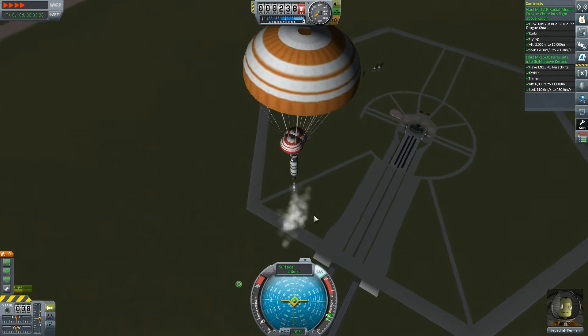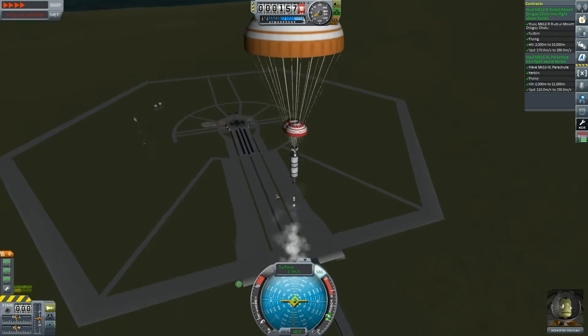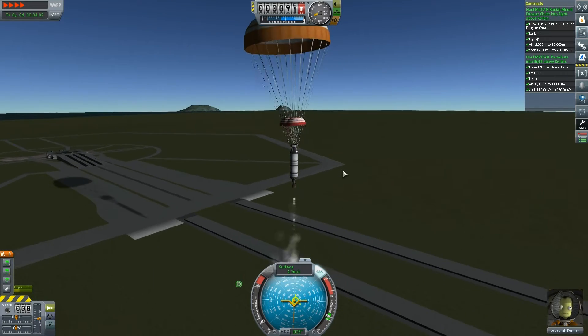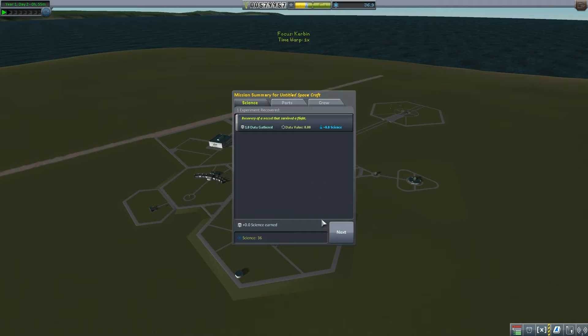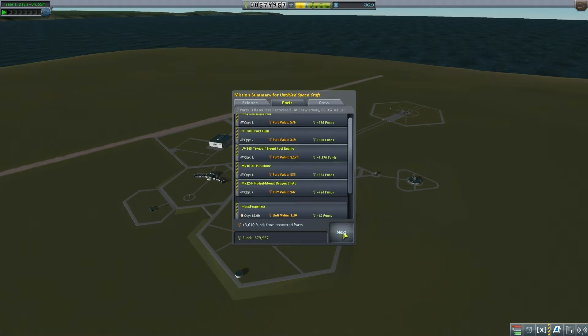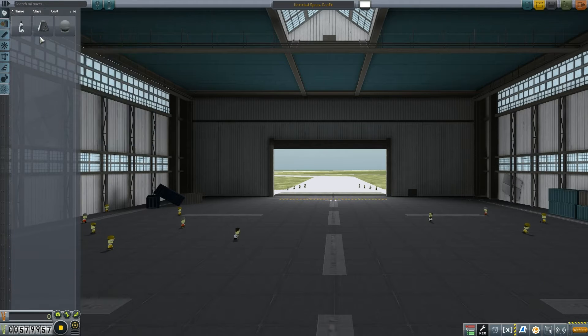Jebediah, I've got you well under control - you're going a bit wonky, not quite where we took off from, but I suspect that's due to atmospheric forces and wind. Slow down the engine and we are safe! Jebediah, mission accomplished - that was relatively easy! We didn't get any science but we've recovered quite a few parts which will please our budget masters.